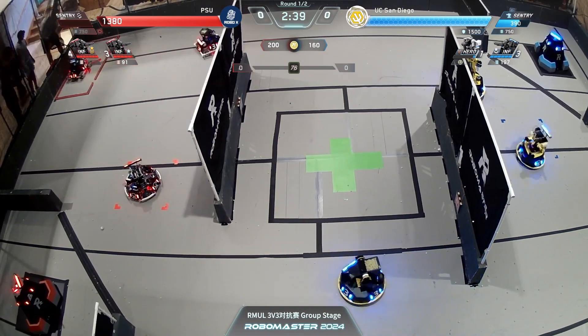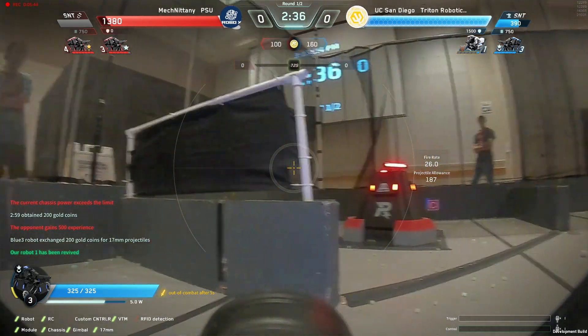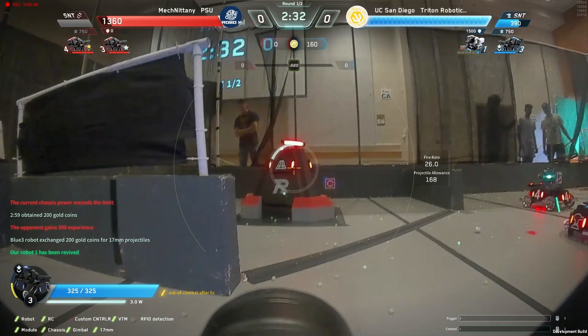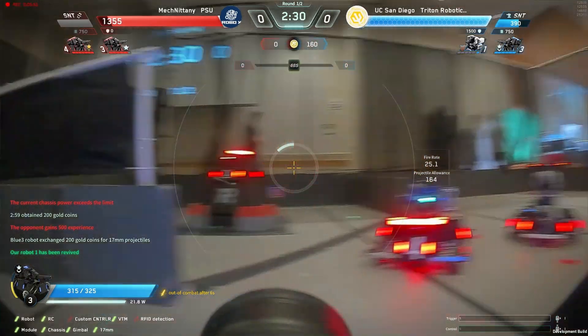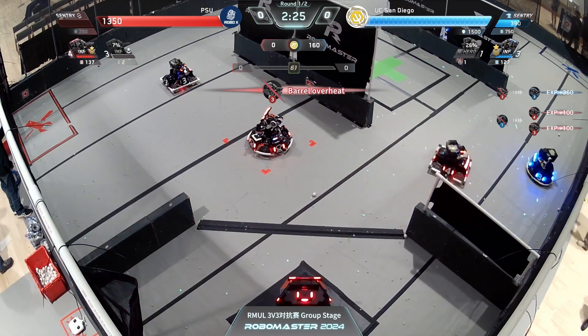Both teams are now regrouping, getting themselves back together, buying projectiles for another push. We see UCSD pushes first and gets to the base again with their standard 3 — dialing it in, trying to find that good spot. But McNittany coming back, getting some kills here.